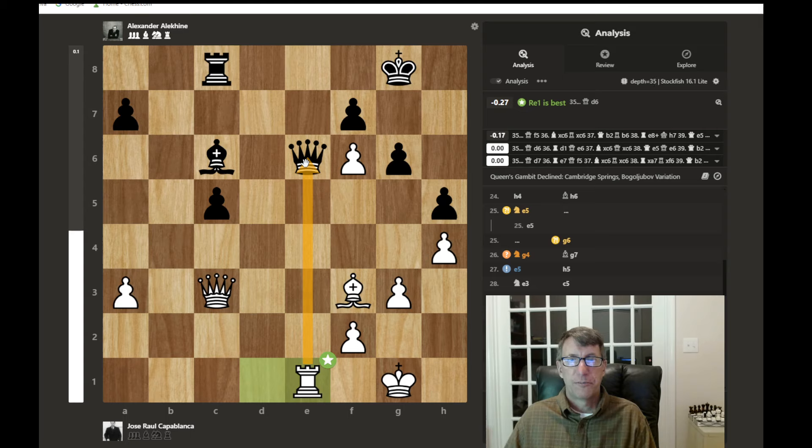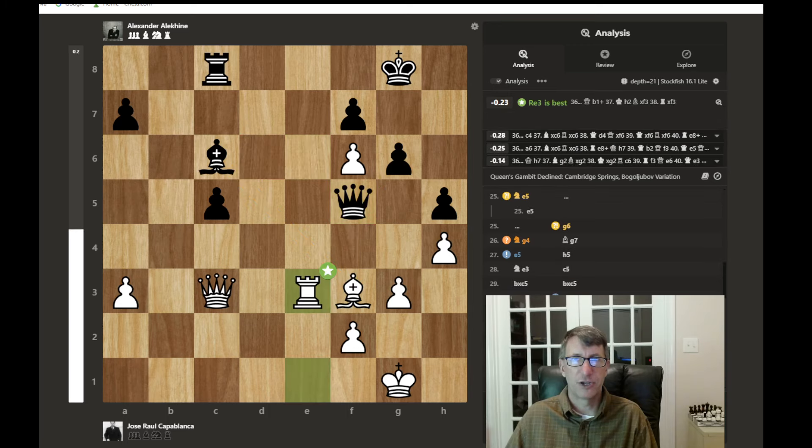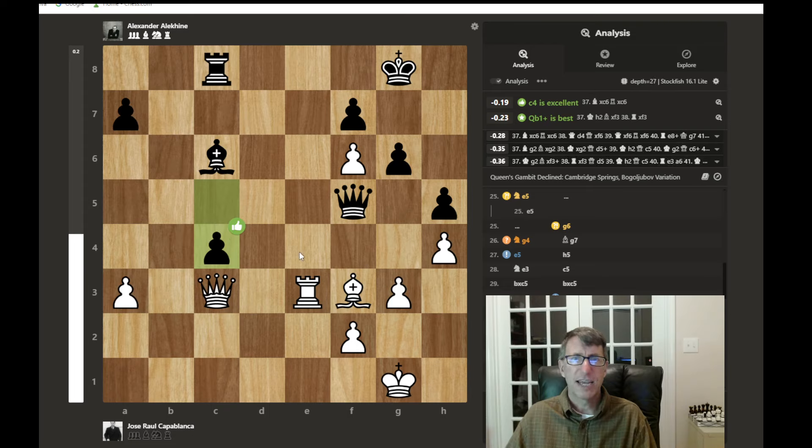An excellent move by the queen — the computer recommends queen to D6, but the chosen move piles up on the bishop. Capablanca adds another defender, which is best, bringing the rook up. That also helps cover a pawn, and the passed pawn pushes forward — a very interesting move. It looks like the queen can just snatch it up, but let's see what happens.